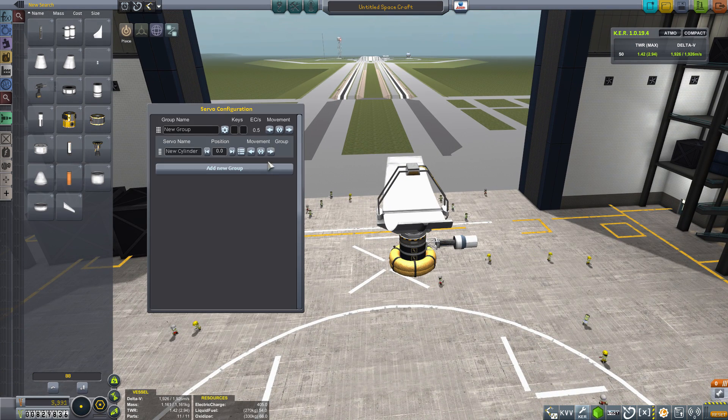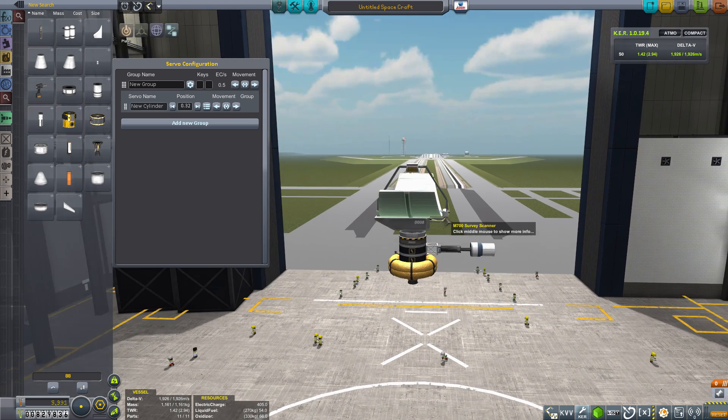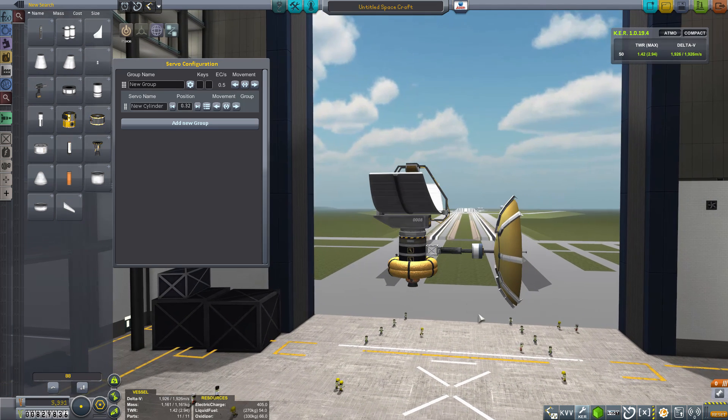So that gives us our hydraulic cylinder. Now if I get out the Infernal Robotics control panel — our servo control — I could name a group of items that I want to extend simultaneously and name this specific item if I wanted to. But we're just going to take the defaults and look at how the animation works. You can see as I press down on the extend button, it's very slightly extending this Communitron 888, just well outside of the clipping zone — this side of the M700 scanner.